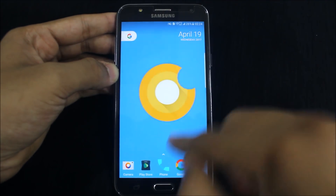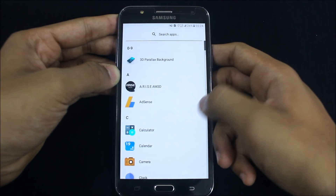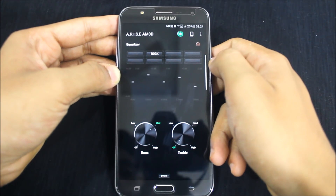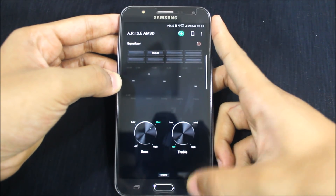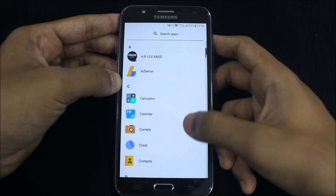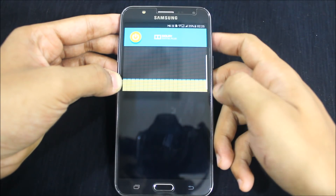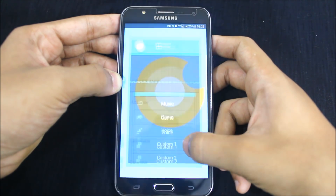Everything will work. We get the Arise mod, which is the main one. Here are all these settings — just plug in your headphone and you can see other things too. So it's not just Dolby — it's Dolby Atmos, the extreme audio, but it's more powerful and good. You get Dolby Atmos, Dolby Digital Plus — you can set it to game mode or voice.